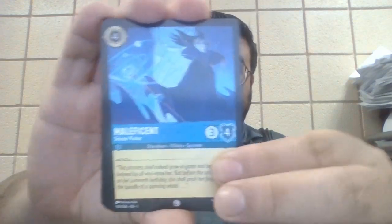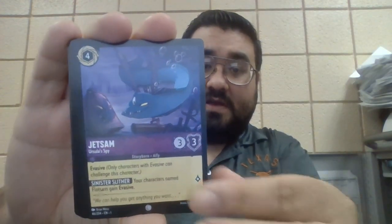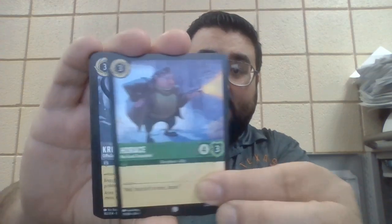I did get Princess Ariel from The Little Mermaid last time and it wasn't worth that much. Second pack, here we go: Maleficent, Maleficent again, Minnie Mouse, Jetsam, Horace.